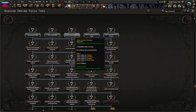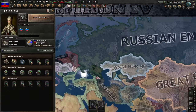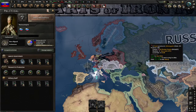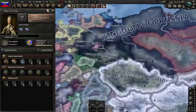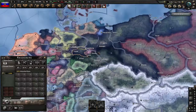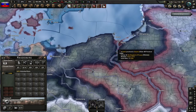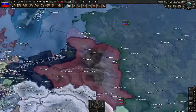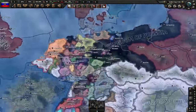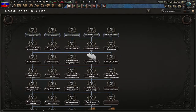I'm going to make a system where you'll have to take decisions to get land and peace deals. For example, when I make the Treaty of Tilsit, you'll have to take a focus to give Poland independence and take the lands west of the Elbe.